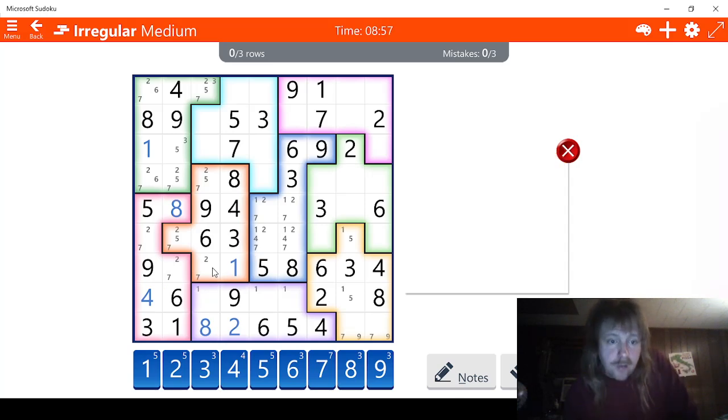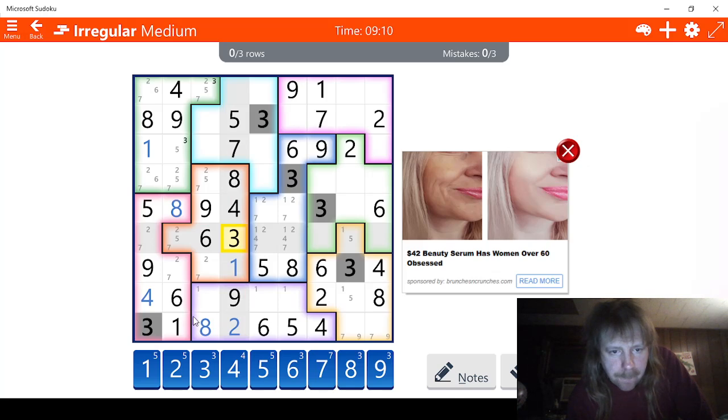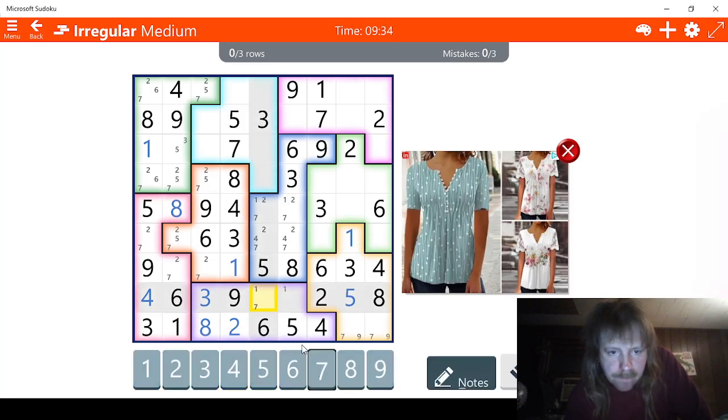Let's see what else we can do here. Did that help us in any other way? Doesn't look like it. So, we have here: one, two. Let's look at threes — this has to be a three right here. Four, five, six — we're missing seven. That means this has to be five, and this has to be one.